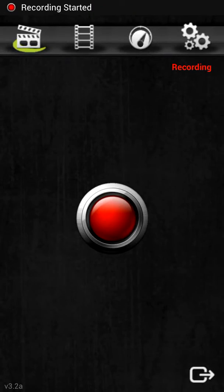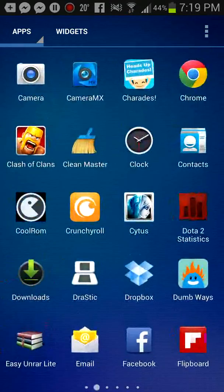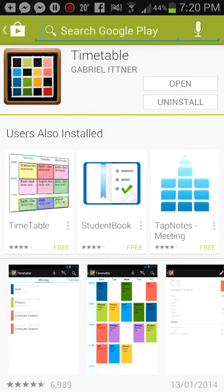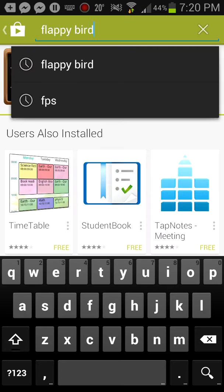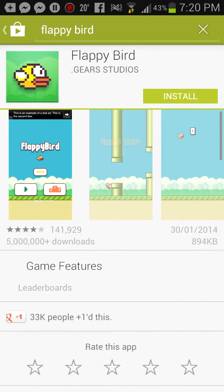We're gonna hack Flappy Bird today. The first thing you want to do is uninstall Flappy Bird — I've already uninstalled it — and then reinstall it from the App Store. This is just gonna wipe out all the high scores that you have, so that you can hack the new one.